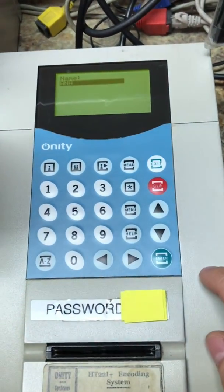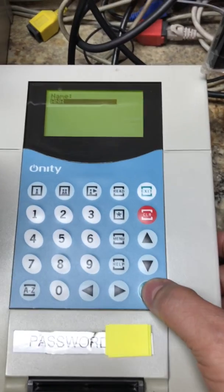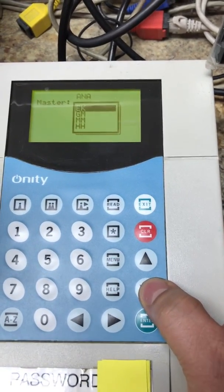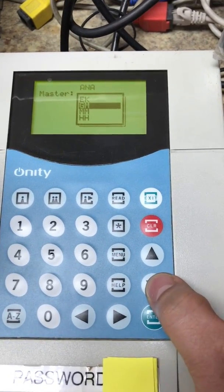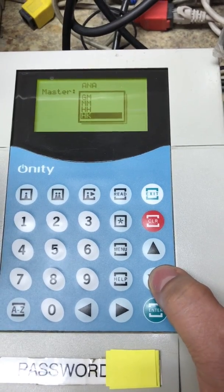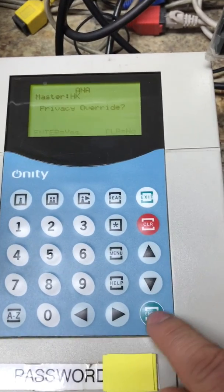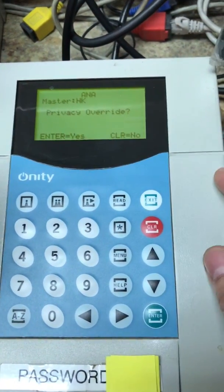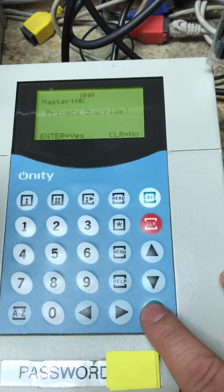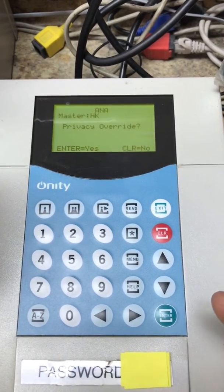Once you have the name you need, click enter. Right here you can choose the key type: EM for emergency, GM, MM for maintenance, HH for head housekeeper, HK for housekeeper. We'll do HK for housekeeper — click enter.